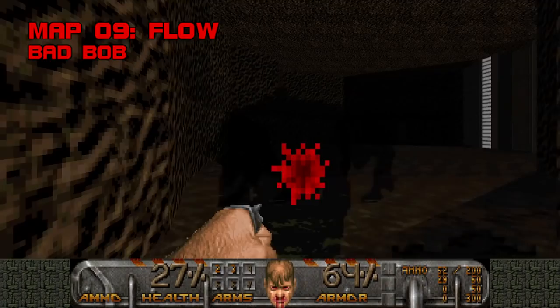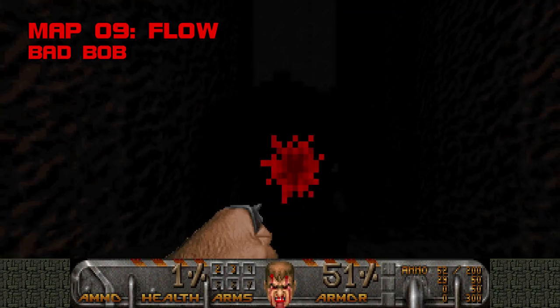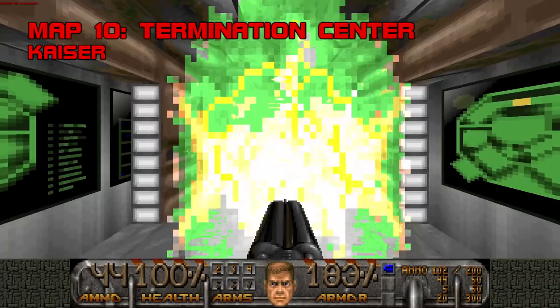Map 9, Flow. Flow is a misnomer. Most of this map is punching specters in underlit, anonymous passageways, wondering feebly what that switch did. You'll be pinching shotgun shells for former humans and enemies you can't beat with brass knuckles. Bad Bob seems to favor survival horror over straight fights. For a map with so little action, Flow takes an awful lot of time to finish, and I can't say it's ever felt like time well spent. Grade: D plus, Difficulty: C.